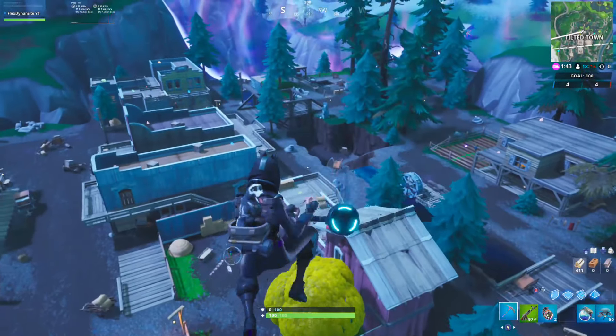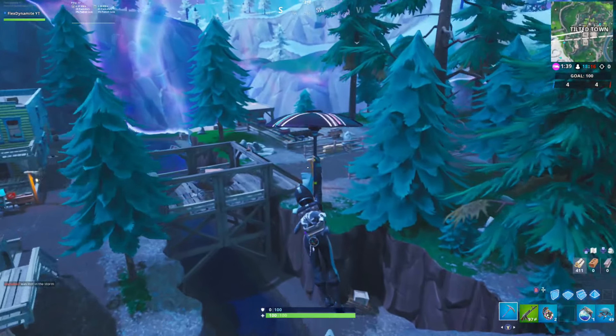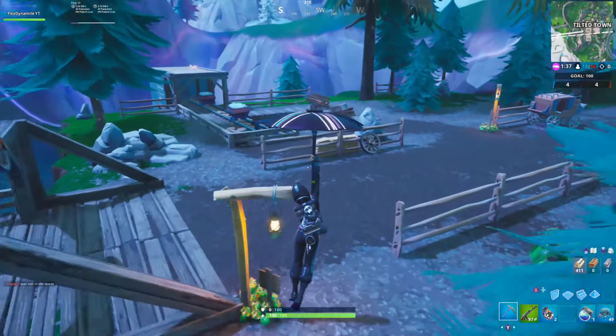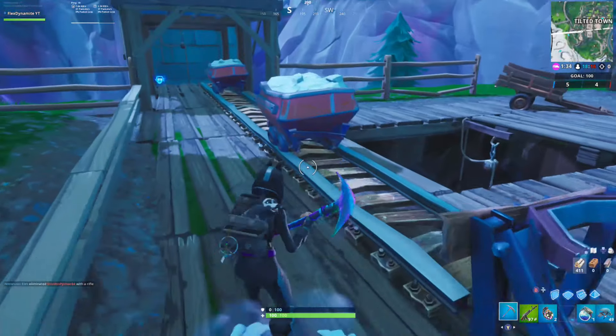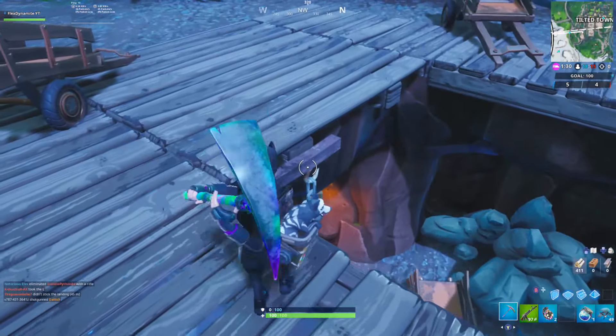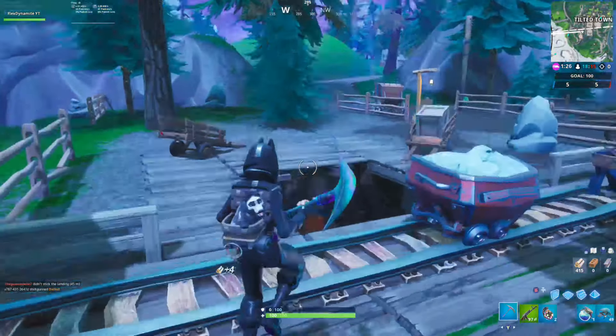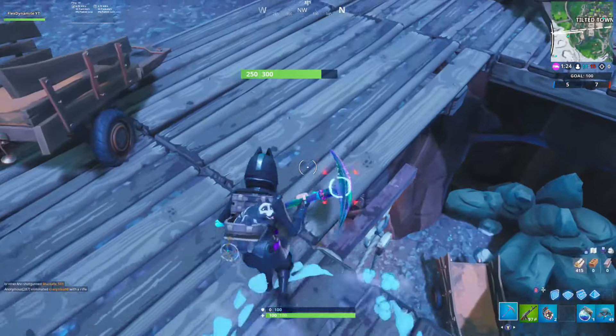Alright so over here — this is a public match glitch only, it only works in public match. You can't do it in Playground or Creative, but you can do it in Team Rumble, Solo, Duo, Squad, and Arena. Just come over to this little place right here and you want to break this floor.